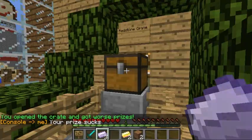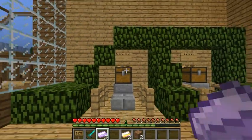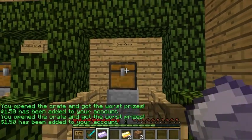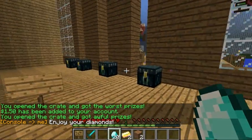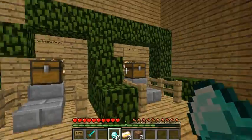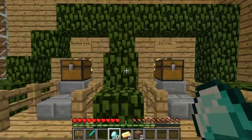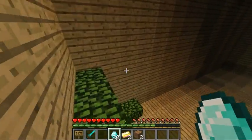There is a good prize you can get in the redstone crate, which is four diamonds or money. The diamond has a 50% chance and the money has a 20% chance. For the most part, you get dirt. Here's the iron crate — that's a bad prize, $1.50. Another $1.50. And you get 20 diamonds. For the redstone crate you get three prizes: either diamonds, money, or dirt. For the iron crate, you get $1.50, diamonds, or another iron key.